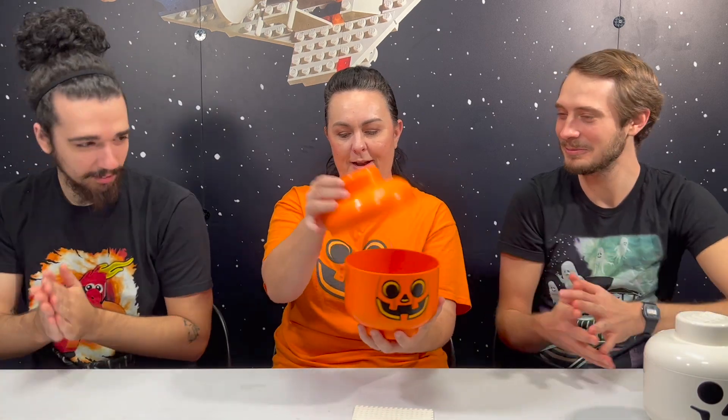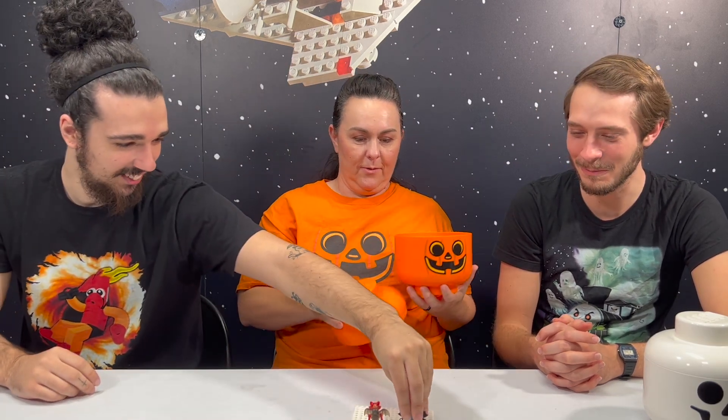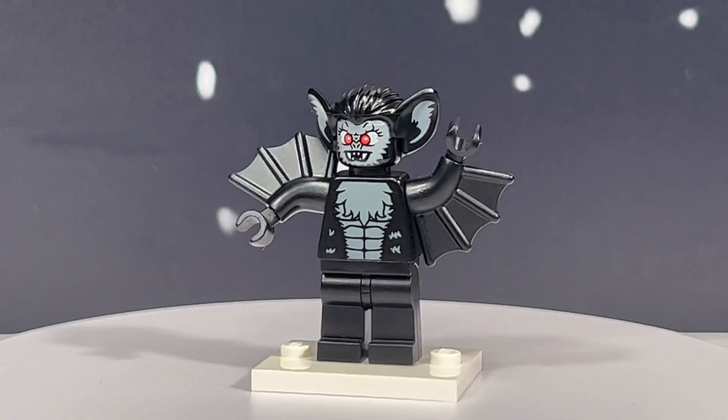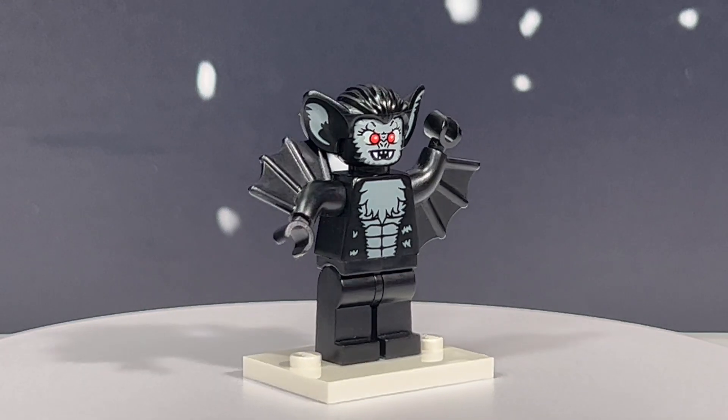Garrett picks next. We pull out Mayhem — the demon from Ghostbusters 2016 — and the Vampire Bat from CMF Series 2. Oh, this is a team-up: they both come from the skies. The Vampire Bat is not based on the DC Man-Bat character, but it's very similar with the same mold pieces.